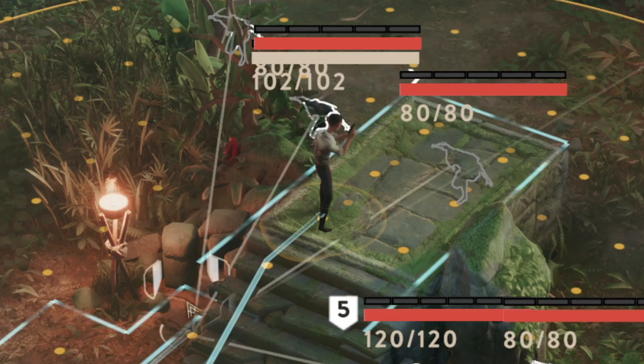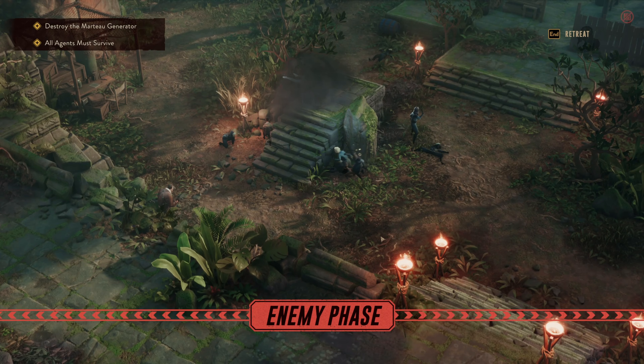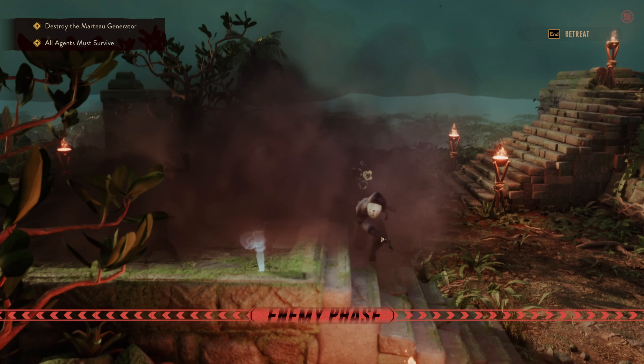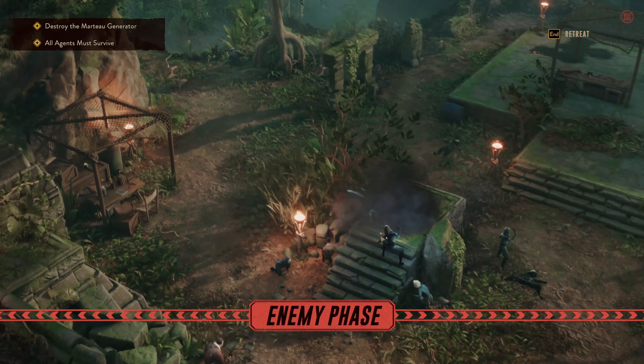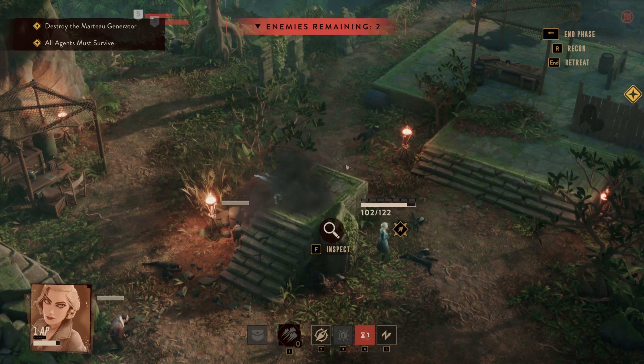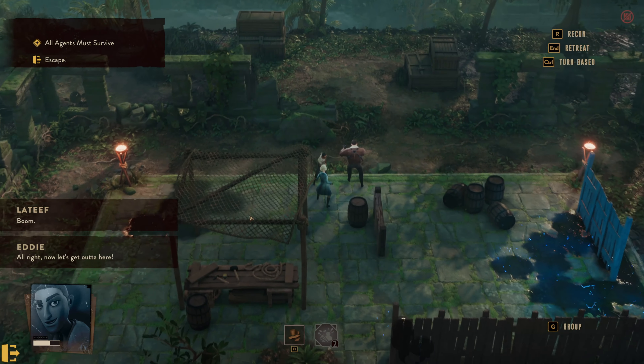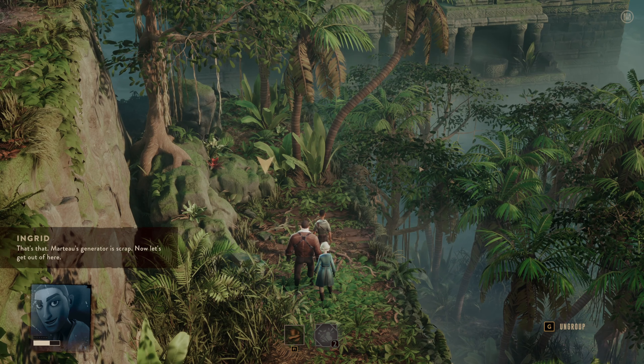Lateef also has an ability in battle which places down a body double that enemies will attack for a couple of turns. It's super useful for getting out of a bad situation like this, so the guards would spend their time focused on the dummy while we were able to take down a bunch of them, until it appeared like we cleared the area. The agents then approached the generator and destroyed it, completing our mission goal and allowing us to escape back to base.